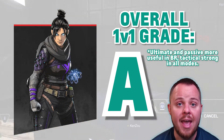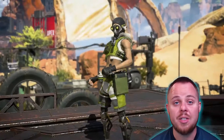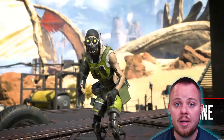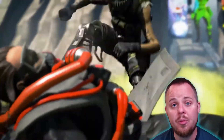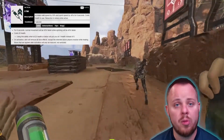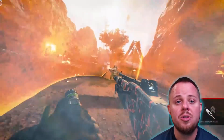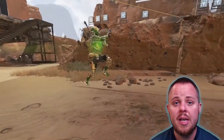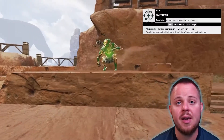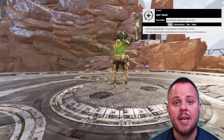We're going to give Wraith a grade of A in a 1v1 situation. Let's take a look at Octane. Octane is quite possibly the most fun legend to play in all of Apex Legends. Apex Legends is a game based around movement and speed, and Octane is the king of speed and movement. Although Octane's tactical ability does self-inflict some damage, the speed boost he gets from it makes it more than worth it. Increasing your speed as much as Octane's tactical does gives him a huge advantage in terms of rotation, repositioning, and evading danger. Paired with his passive that allows him to heal back up over time after not receiving damage, Octane gains a huge advantage to evade danger, heal up, and re-engage a fight.